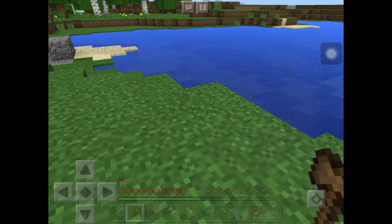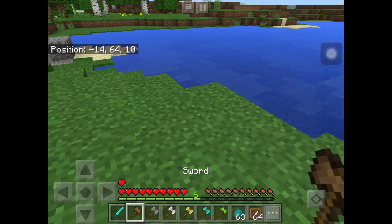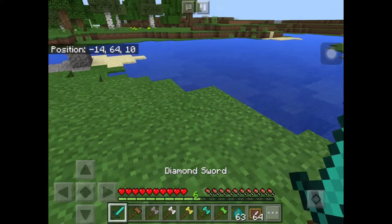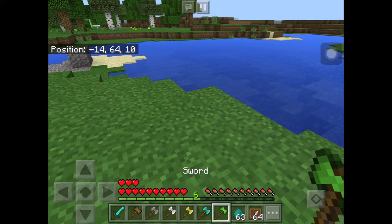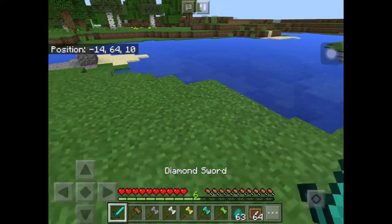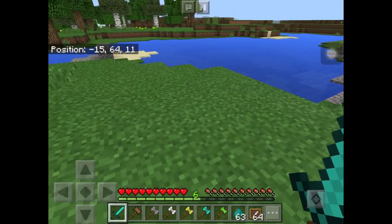Let me tell you the damage numbers. The wooden one does five. Stone does six. Iron does seven. Gold does five — same as wooden, except you get one more heart. Then the diamond is eight, which is much more than a diamond sword. And the emerald battle axe is six — the same as the stone, but I think the only advantage it has is more health.